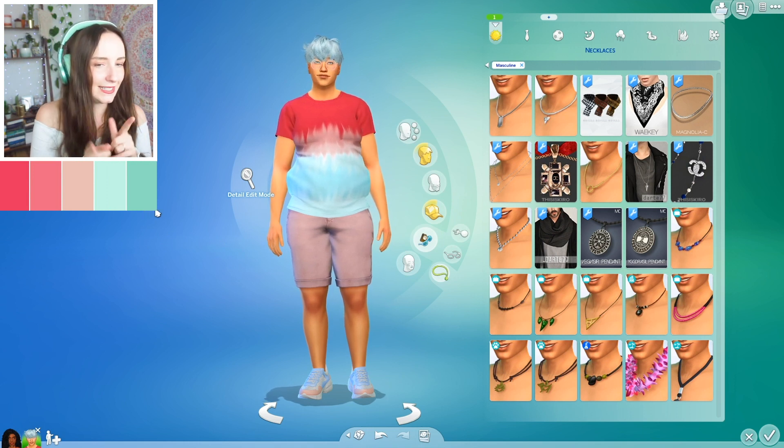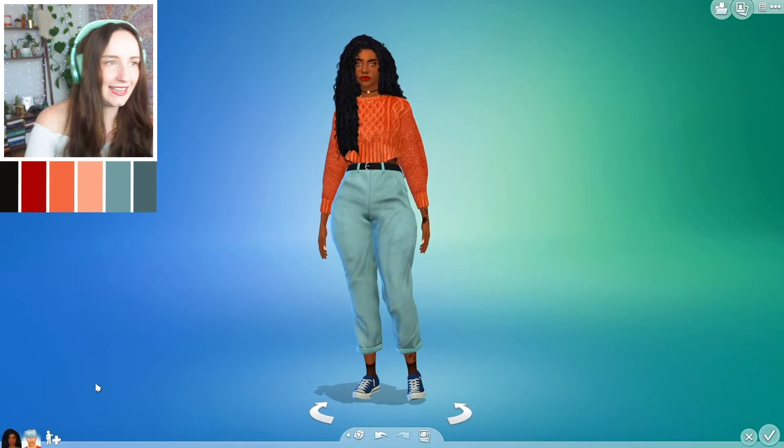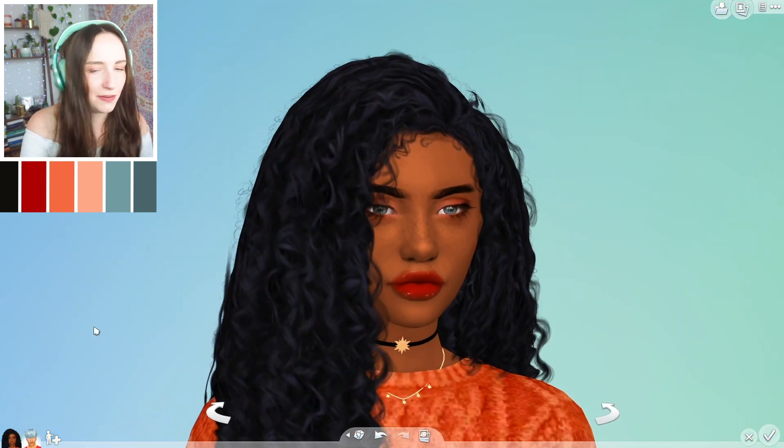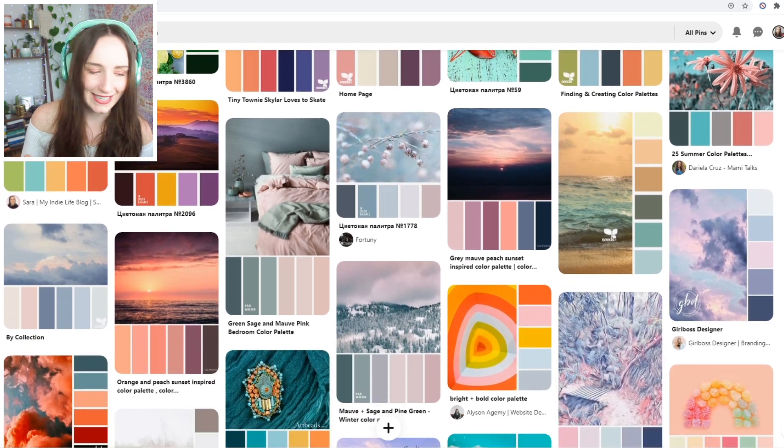There are my colour palette Sims! I feel like when it comes to the colour palette I'm pretty spot on, but I'm not totally sure about the outfits. Here's Danny, and in comparison here's Erica who looks much more alpha. Let me know what you think — do you think I've managed to incorporate all the colours? Did you enjoy this challenge? There are so many colour palettes on Pinterest so I could do this so many times. Give the video a thumbs up if you enjoyed it, and see you later!